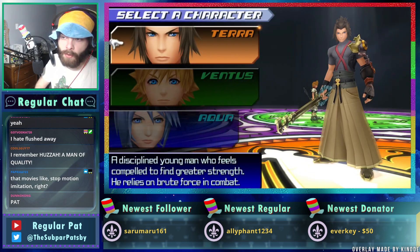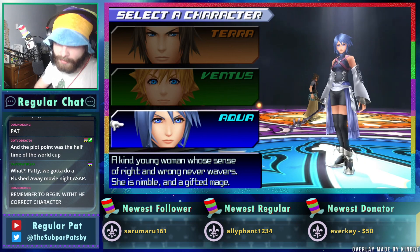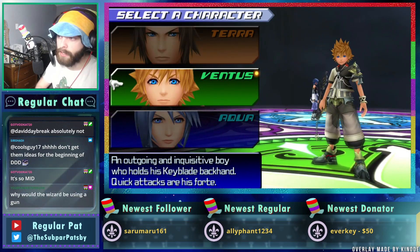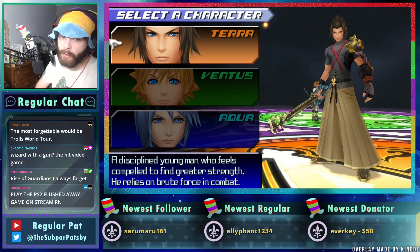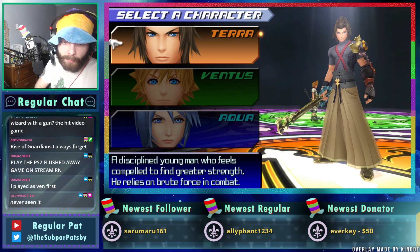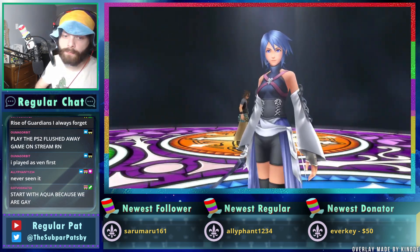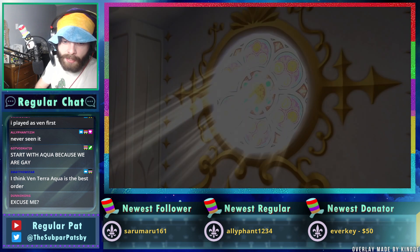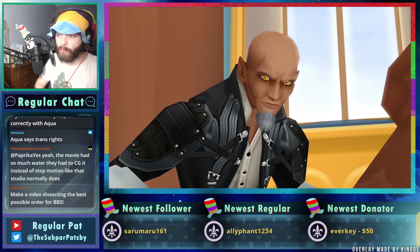Is that like the most forgettable DreamWorks movie? If a wizard with a gun showed up and said name all the DreamWorks movies, do you have Flushed Away as maybe one of the last three you name? We're starting with Aqua — Nomura says do in order even though it ruins a lot of the intrigue. You probably should start as Ven or Aqua, definitely not Terra, even though that's what Nomura says.